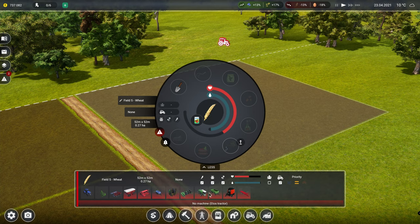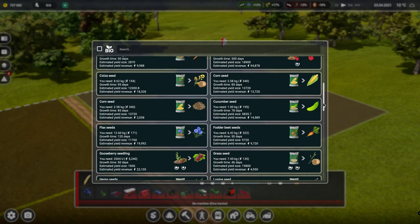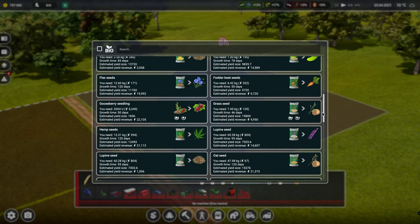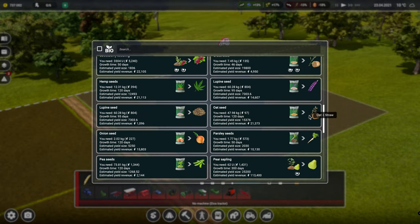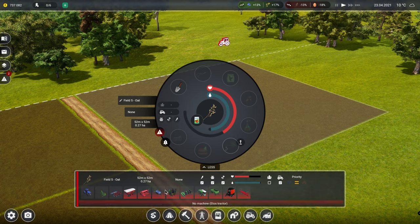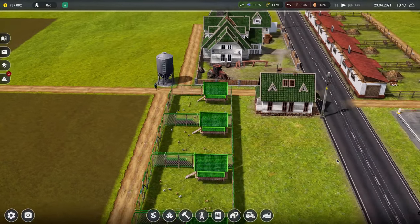That was possibly a mistake - look at all the equipment that we need. Okay cancel. I guess I'm going to need all that equipment for the ones where you make straw. Let's have a look at oats - okay we're going to do oats instead then, I'm just going to have to buy the equipment. You can actually get temporary workers in to come and do it, it takes forever. Maybe that's what I need to do for now - let's get a temporary workers house.